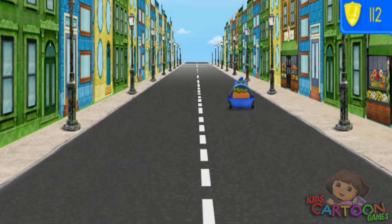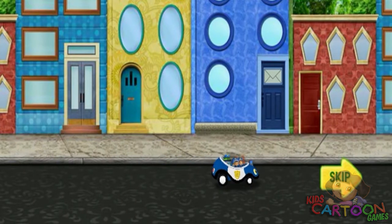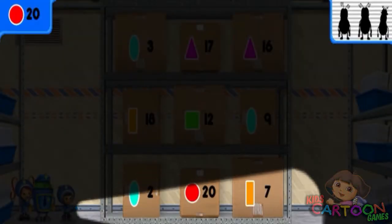I see the post office up ahead. Let's get our mighty math powers ready. The last batch of stinkbugs is inside the post office, and I can smell them from here. Pee-ew! Stinko, the leader of the stinkbugs, is hiding out in the mail room. Oh, no! The stinkbugs turned off the lights! Geo, use your flashlight. Move your mouse to help Geo shine his flashlight on the boxes. I think the stinkbugs are hiding behind them.